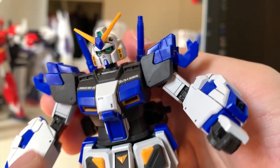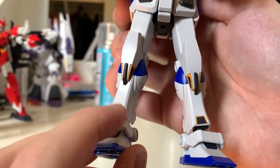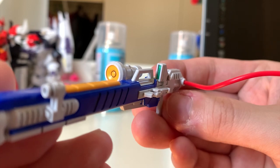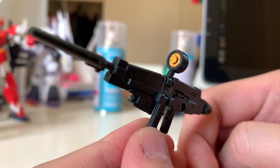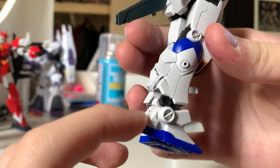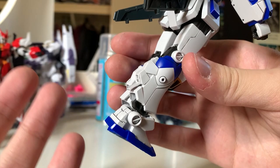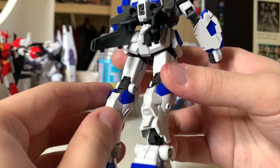For the stickers on this kit: the eyes, the sensor, the front waist, the legs, and the gray part on the feet will all be stickers. Also, the sensor of the mega beam launcher and the yellow part of the beam rifle will be stickers as well. For the repainting parts, the back of the feet is supposed to be gray — we already have a gray runner in the kit, so I don't understand why Bandai couldn't just cut out another piece to achieve that color separation.